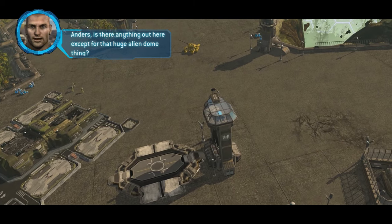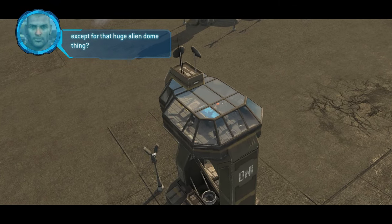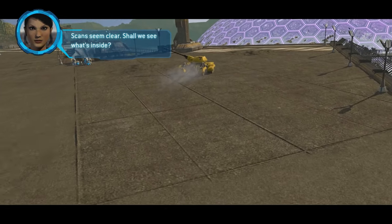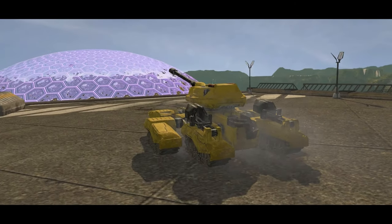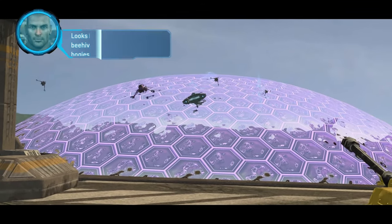Hello everyone, this is Phoenix bringing the sixth mission of my Halo Wars Legendary Walk the Guide. This mission is Dome of Light. I know that this mission gives a lot of people difficulty because of how many times the Covenant attack or harass you. But this mission is actually very simple and straightforward. All it requires is a little bit more patience and just knowing what you're facing.